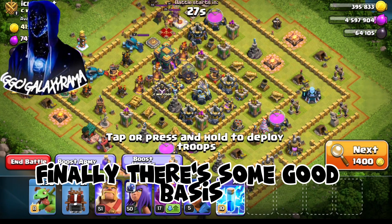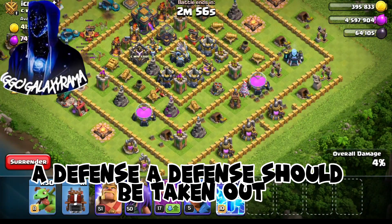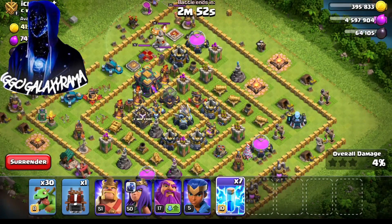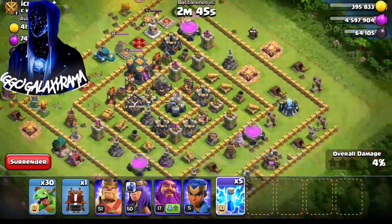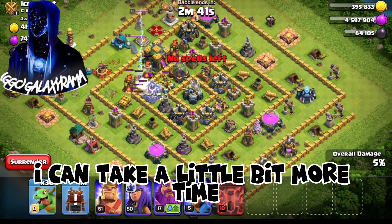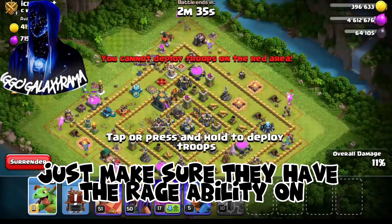Finally. This is a good base. I'm going to show you. Take out air defenses — one, two. Air defenses should be taken out of this one. Once they're taken out, you can take out multi-infernos. I'm going to spam them. Don't spam them — just make sure they have the rage ability on.